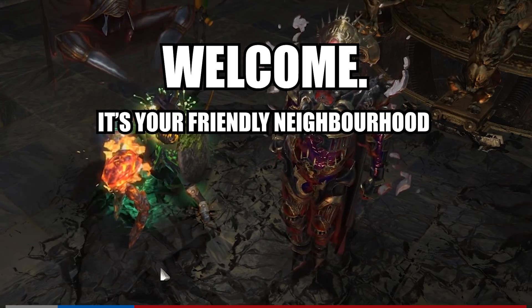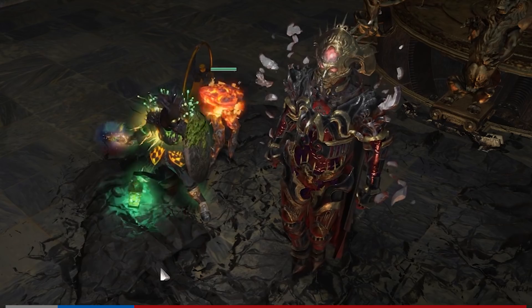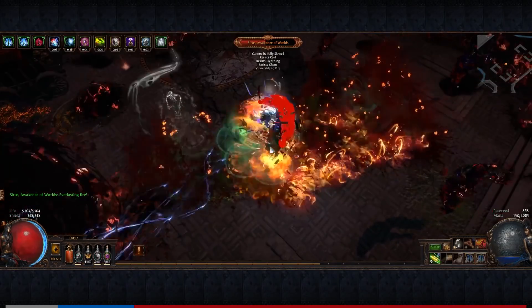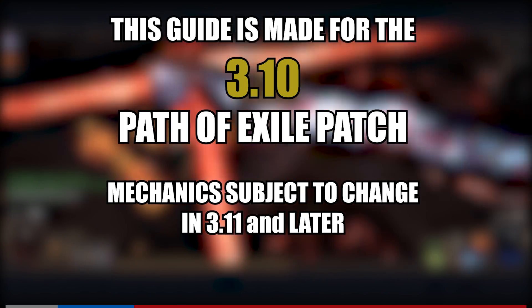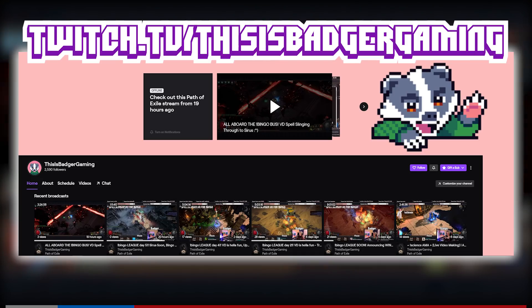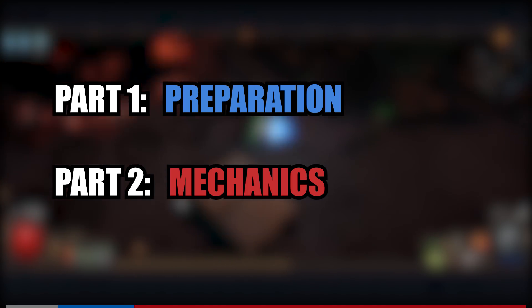Welcome, it's your friendly neighbourhood Badger here, and I'm back with a comprehensive boss guide to fighting Ceres, Awakener of Worlds. Whether you're completely new to the fight, or whether you just want to get better at following his mechanics, this guide will help you accomplish that and more, giving you a greater understanding of everything involved with this boss. This video was made during the 3.10 Delirium patch, so if you're watching in 3.11 or later, there may be mechanics updates not accurately represented in this video. I'll keep the description updated with any changes. This guide will be split into two main parts: preparation and mechanics.